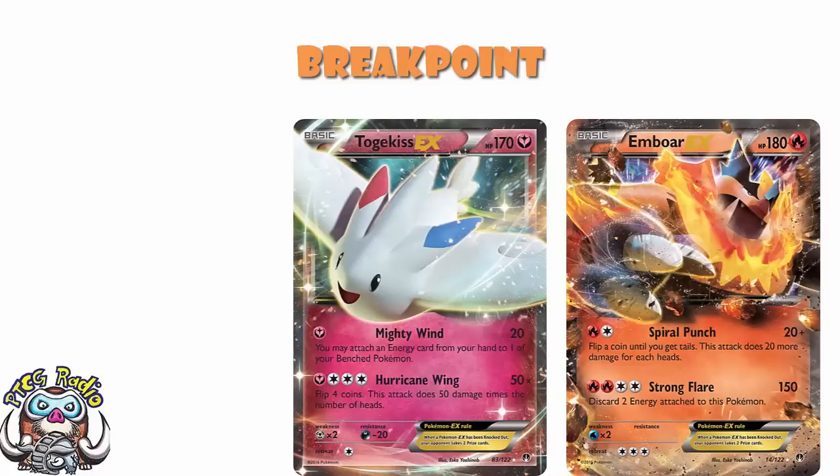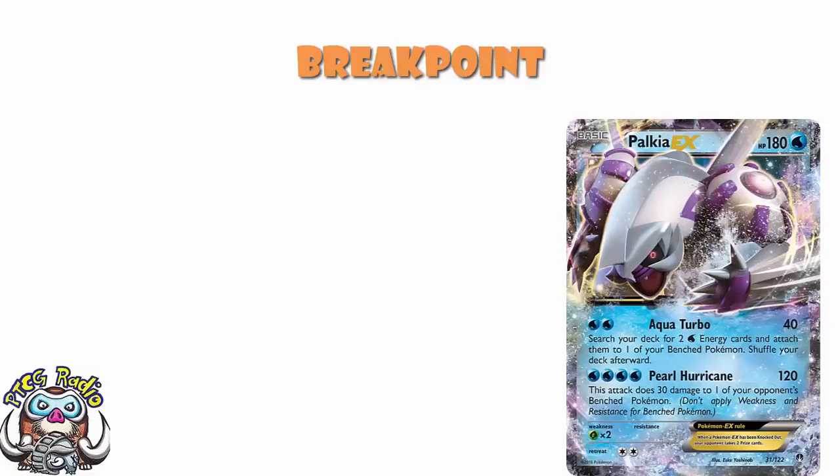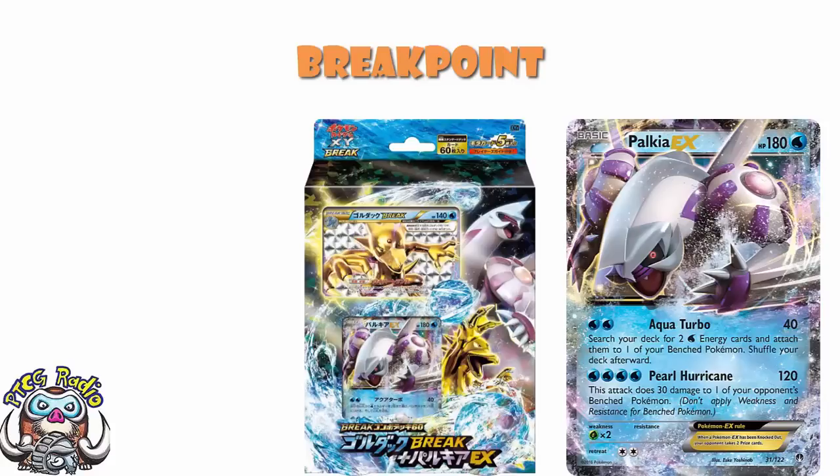We also had Emboar and Togekiss EX, neither of which were particularly good. But these didn't get Full Arts because they were released in their own Emboar vs. Togekiss EX deck over in Japan. Because the Full Arts didn't exist in Japan, we didn't end up getting the Full Arts over here. There was also a Palkia in the set — not particularly memorable — it was released in the Golurk Break and Palkia EX combo deck over in Japan, so again, there's no Full Art version of Palkia because no Full Art version exists.